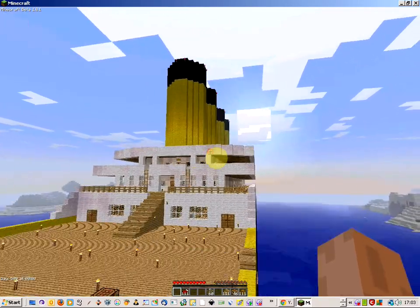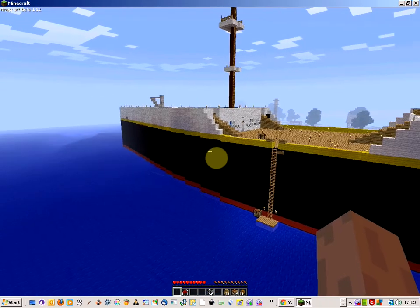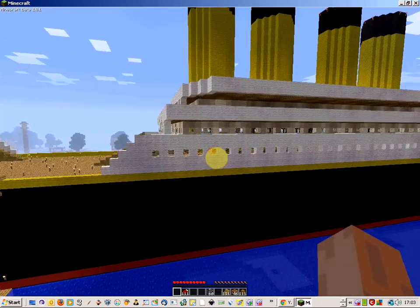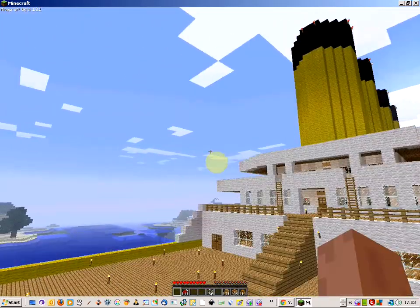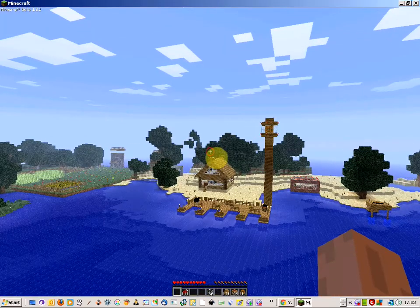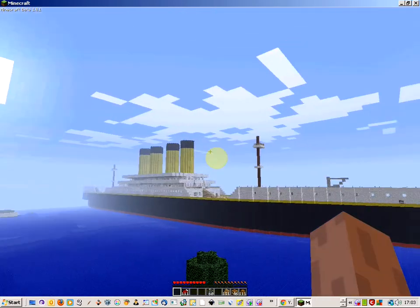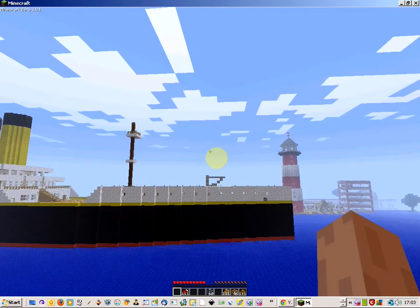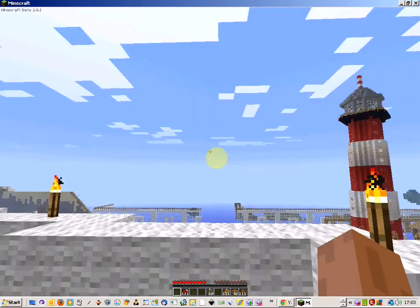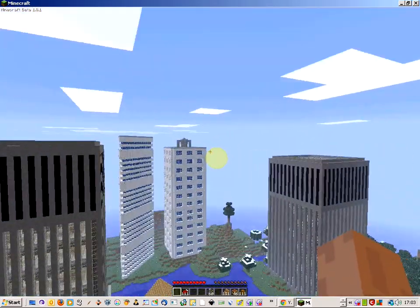Minecraft map review, and this one is called Imars City. As you can see there's not just a city around here, but also a village area, a boat, a big boat, and a cool area over here. This is the city.